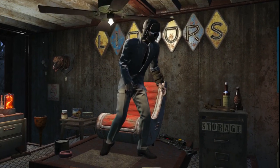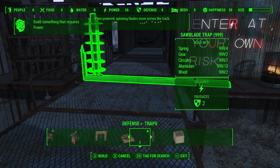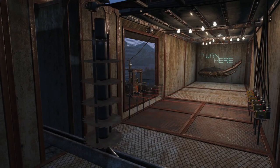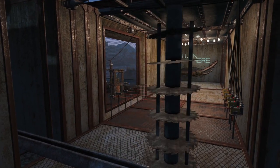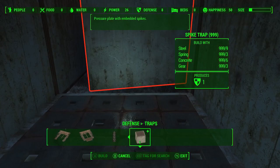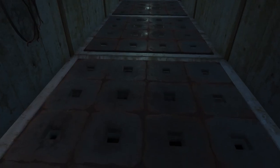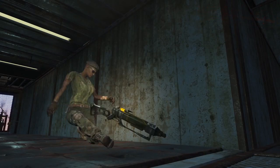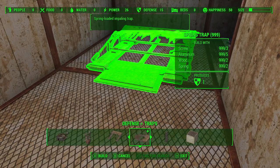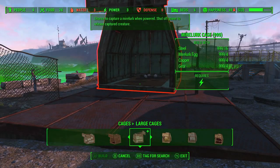Moving on, we have the brand new traps. There are three in total: the first is the spring trap, the second is the sword blade trap — you actually get to see a gameplay glimpse of this — and the third is the pressure-plated spike trap, where you step on it and spikes go up into your feet. The vibe I get from this is that you can make some form of a death maze and use your captured raiders by sending them through. Whether or not that's actually a thing is yet to be known, but those are the brand new traps in the Wasteland Workshop DLC.